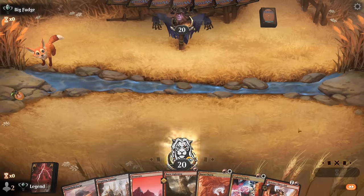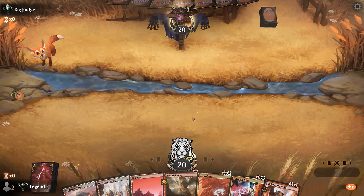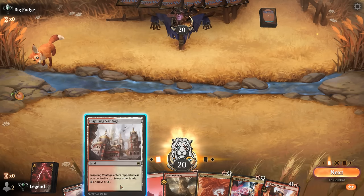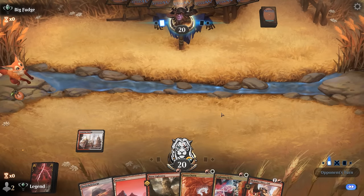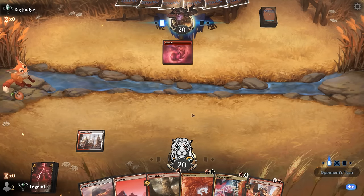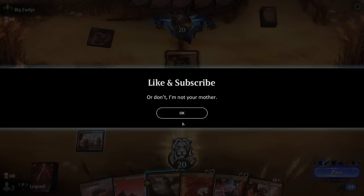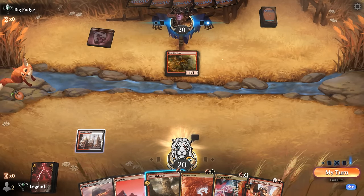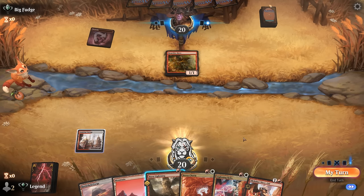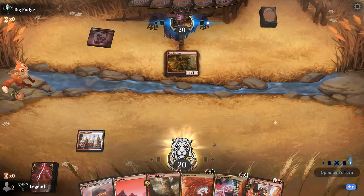We're on the play with a functional hand. Turn two depends on the matchup — if we suspect removal, we might want to plot the Slick Shot; if not, we can get some damage in. Our opponent is also on red aggro. It's reasonable to want to take out the hero now before getting into more trouble, although this is kind of a race so we still wait. We plot the Slick Shot since our opponent is likely to have some cheaper burn spells.